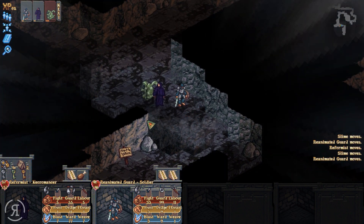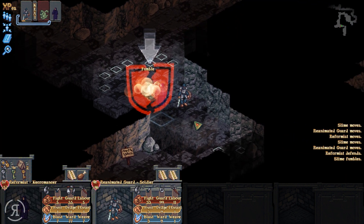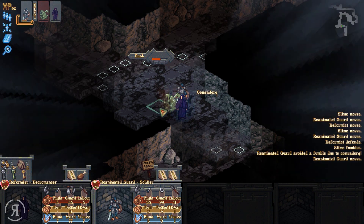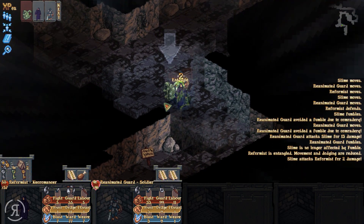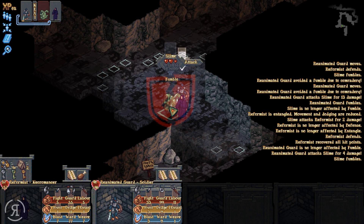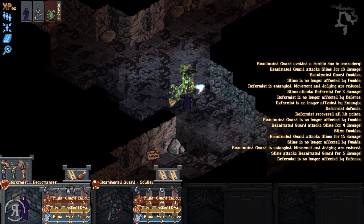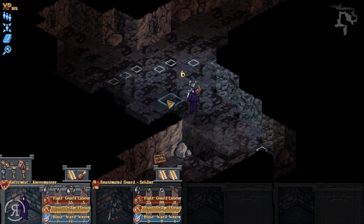I'm going to go for defense here. I don't think I really need to use risk on my necromancer, but I'm going to use it with the undead person. Attack and again — I fumbled, of course. Only four damage, this thing is fumbling like nothing else. Let's get some more defense going and attack again. So close. We only took five damage from that fight — very nice.